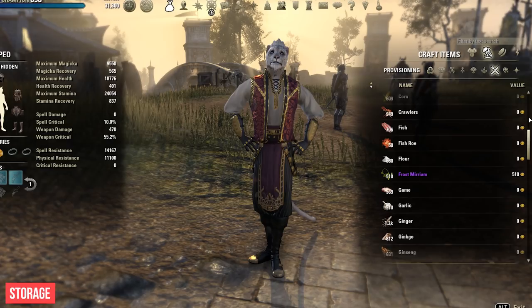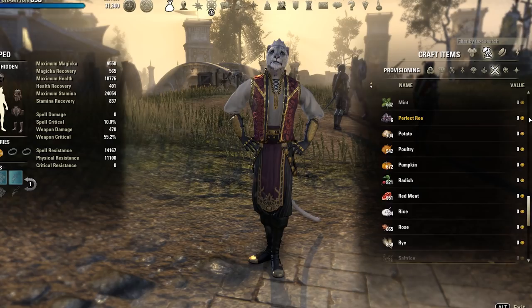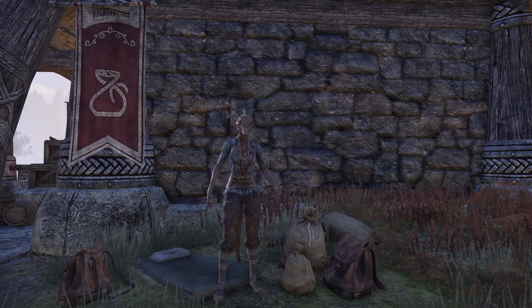Keep in mind that you need a lot of storage space to store all the available cooking ingredients. If you have ESO+, you will not have any problem since all ingredients get stored directly into your craft bag. Otherwise, don't forget to increase your inventory and bank space, obtain storage chests, and if you still need more space you can use extra characters' inventories as storage.